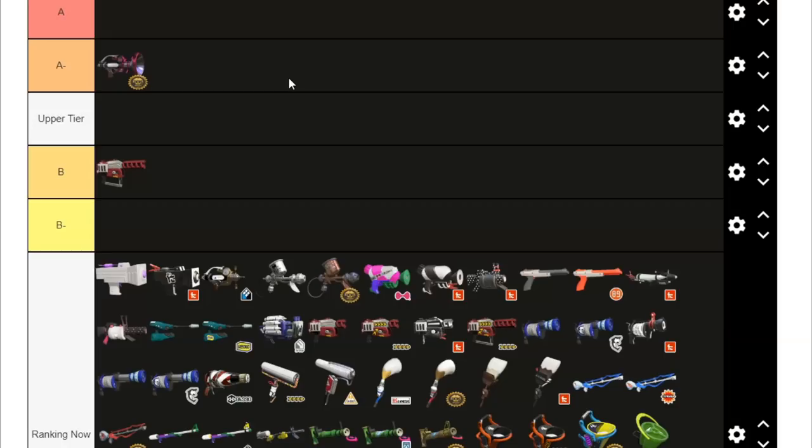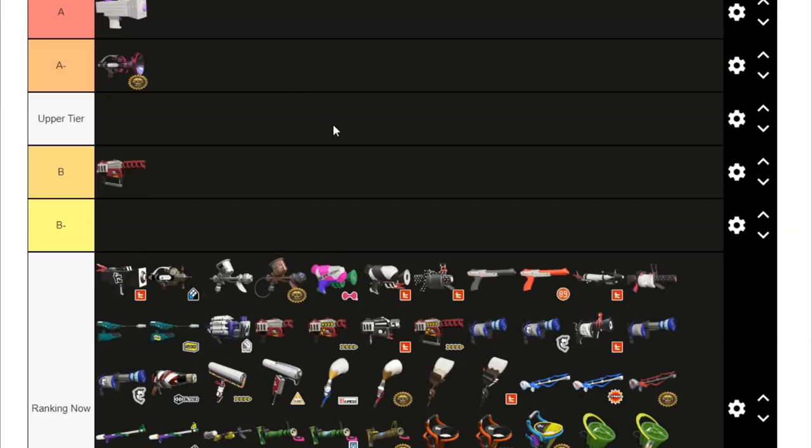Hammer is pretty nice at fighting Kensa 52, and in general Booyah it's pretty good against. But Hammer is also very inconsistent, so a lot of Hammer weapons are higher up in this tier list than they would normally be, because they're pretty good at countering 52 and countering Bubble Blower — those two things are very important. But the specials are not consistent enough and none of the main weapons are great enough to be super high, which is why — spoiler alert — we're talking about almost all the Hammer weapons today.